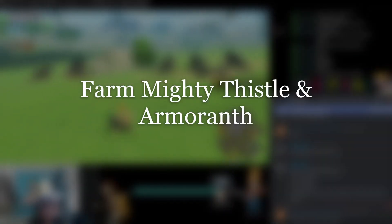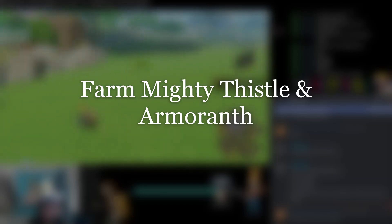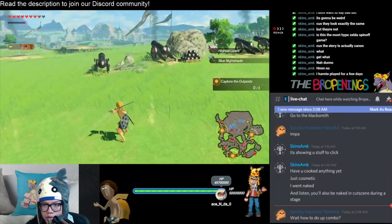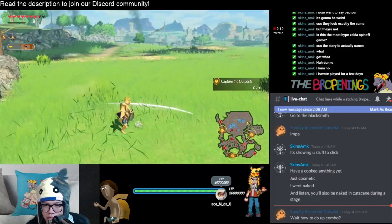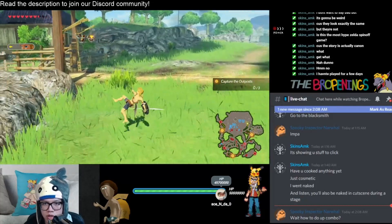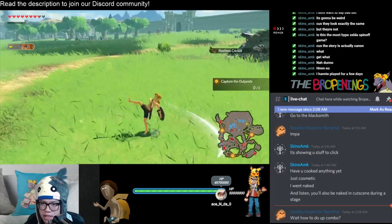Yo, what up YouTube? I'm going to show you guys how to farm for Mighty Fizzle and Amaranth, one of the early quest items. Go to Hyrule Field, which is the first stage that you'll be brought into, and just literally cut at grass like there's no tomorrow. And eventually you will find a few rarer items.